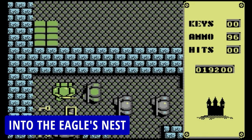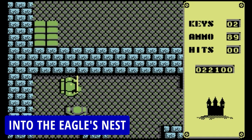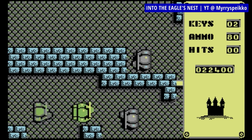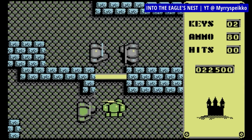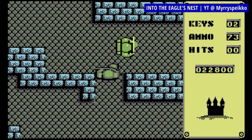Into the Eagle's Nest takes place during World War II and places you in the shoes of a lone soldier sent to the titular German-occupied Eagle's Nest Fortress, with a mission to free three captured Allied soldiers and to destroy the fortress itself. While there are eight missions in the game, each with a different objective, what I said initially should be your main goal.